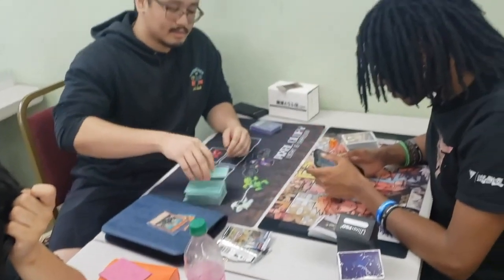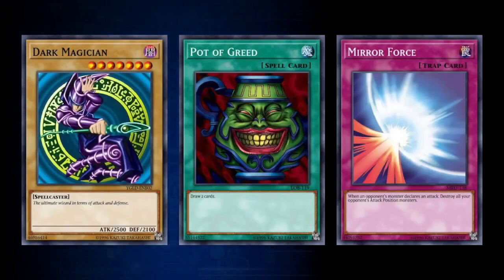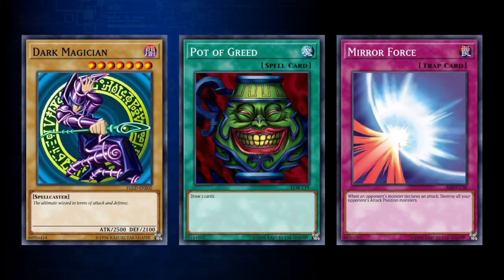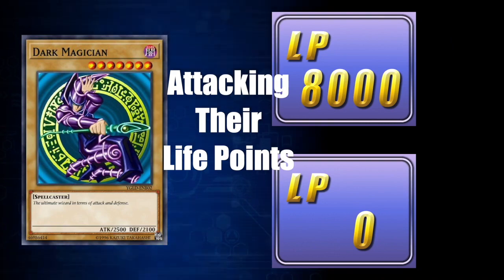Welcome to the Yu-Gi-Oh! trading card game. In this game, two players duel each other using a variety of monsters, spells, and traps. To defeat their opponent, they must be the first to drop their opponent's life points from 8,000 to 0 by attacking with their monsters.